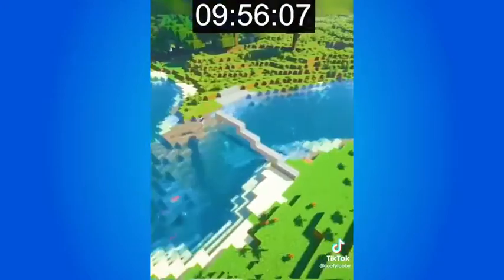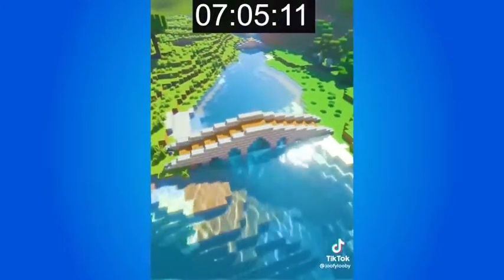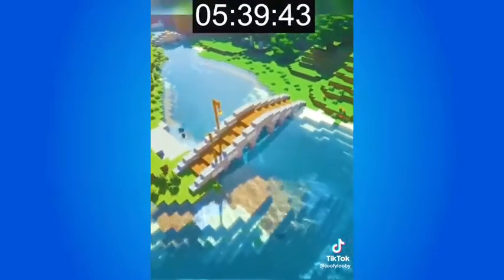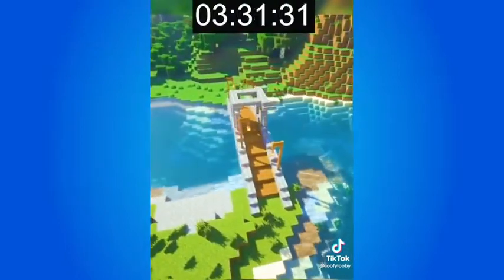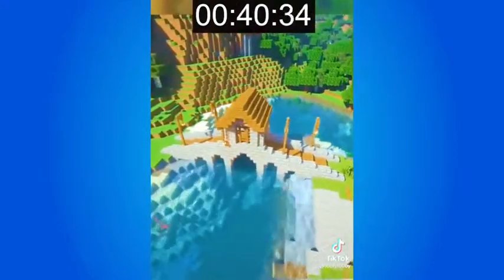Going on to the 10 minute bridge. For this last build, I kept the same block palette as the previous bridges except made this one much larger. Again, I started with a stone brick exoskeleton and then filled in the blocks from there. I had some time left near the end of this build so I decided to make a little roofed area in the center of this bridge.